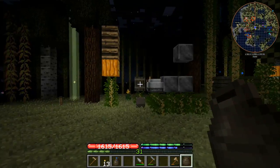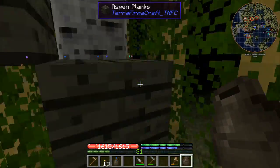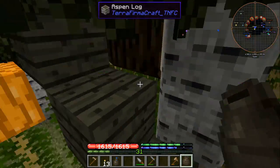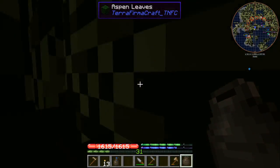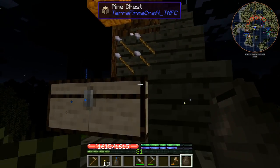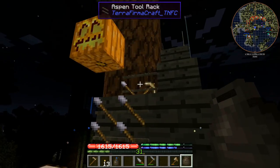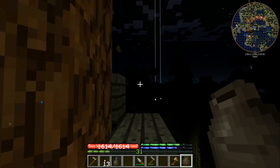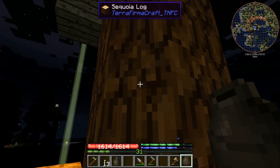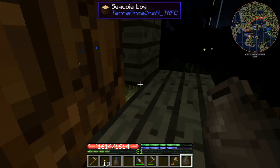Let's go upstairs real quick. Let's go up in the treehouse before the sun comes up. I did this so that zombies can't follow me up here, going for the treehouse look. We've got a little chest up here, some tool racks going, just some random items I want to work with later. This tree — it is a sequoia, it's two by two. There's another one over there.